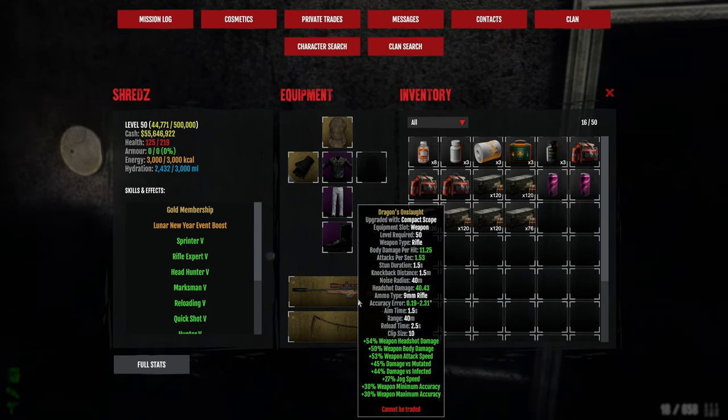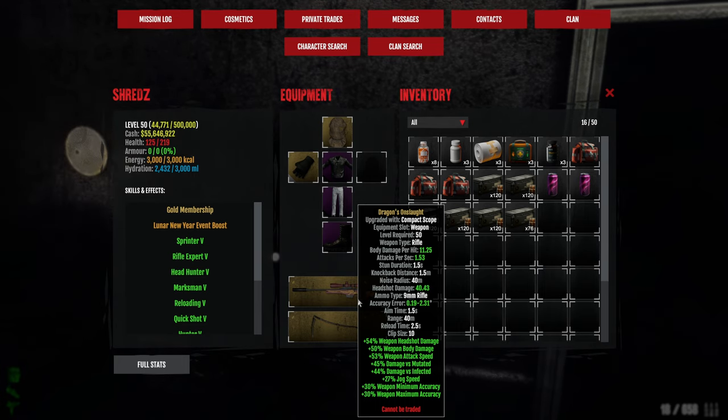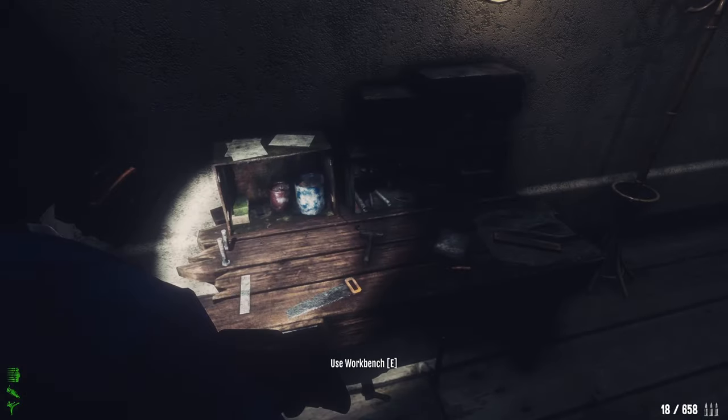This is our Dragon Onslaught, as you can see — very high stats. The maximum for the Dragon Onslaught, which is a normal one you can get, is 54 headshot, 54 body damage, 54 attack speed, 45 mutated, 45 infected, and 27 drug speed.